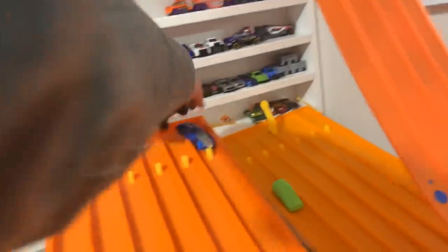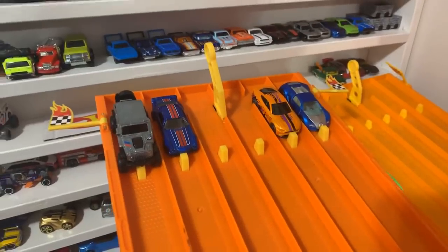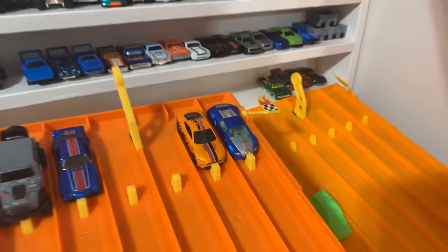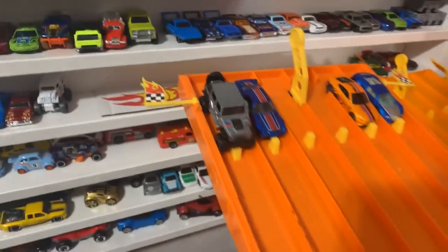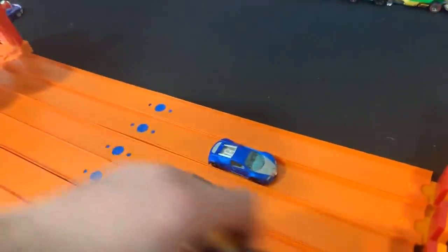We've got the Bugatti in this one — Bugatti Veyron, Mustang GT, the Camaro, as well as the Jeep Wrangler. Quite an odd grouping, though kind of similar — old versus new. Jeep, Camaro, Mustang, or Bugatti? I love this Jeep, but let's find out. On your mark, get set, go! Bugatti does take the win — Jeep falls to the ground but the Bugatti takes the win. Blue Bugatti takes the win!